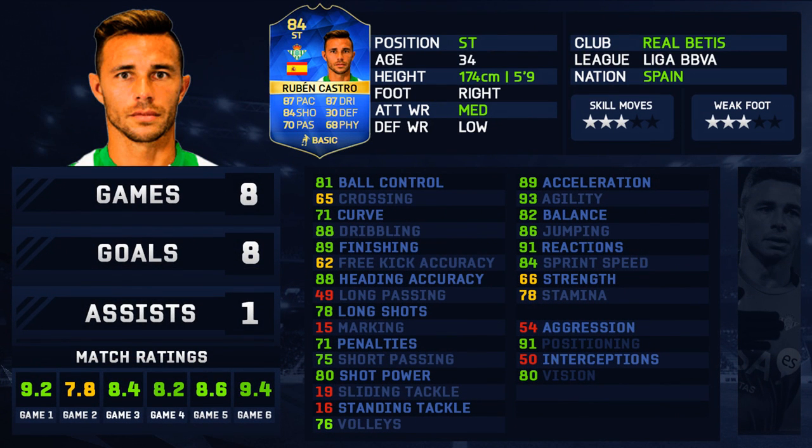In total I played 8 games, and after 6 I just cut the match ratings off — I don't bother to keep an eye on that, I just enjoy the card. So we've got 8 games, 8 goals, 1 assist, which could be a little bit better. His physical stats look awesome apart from his strength and stamina, which were a little bit of an issue. His shot power could be slightly better as well, but positioning-wise looks fantastic — heading accuracy, finishing, dribbling — he looks like a tidy card. Medium to low work rates, 3-star skills, 3-star weak foot, and overall I was actually excited to see what he was going to provide. You can't buy him, so he is pretty damn rare.